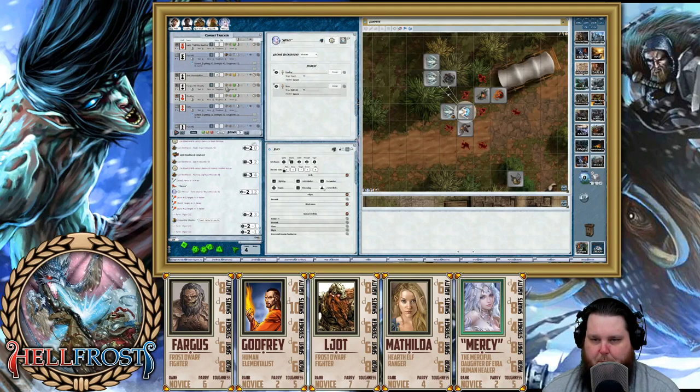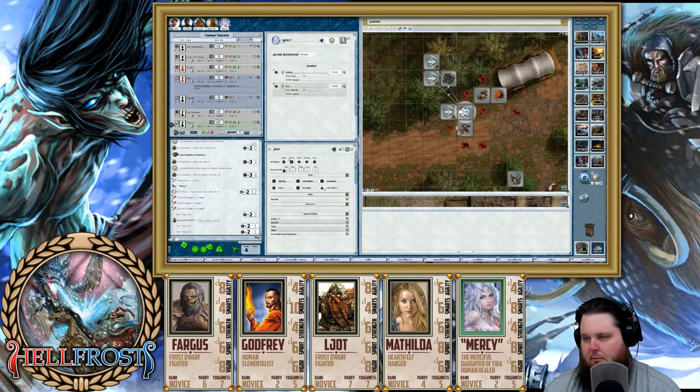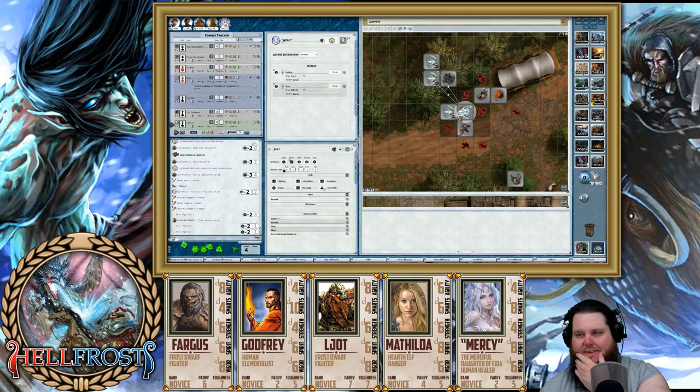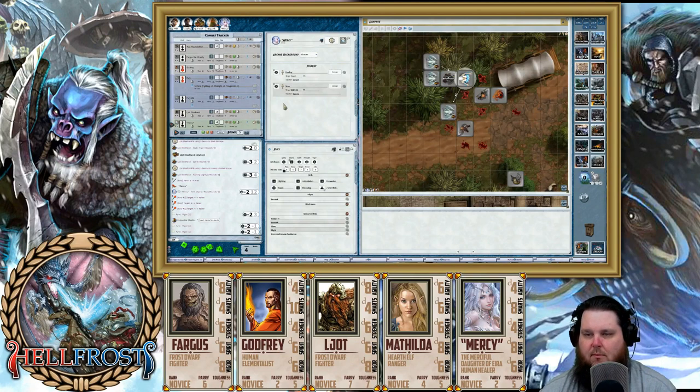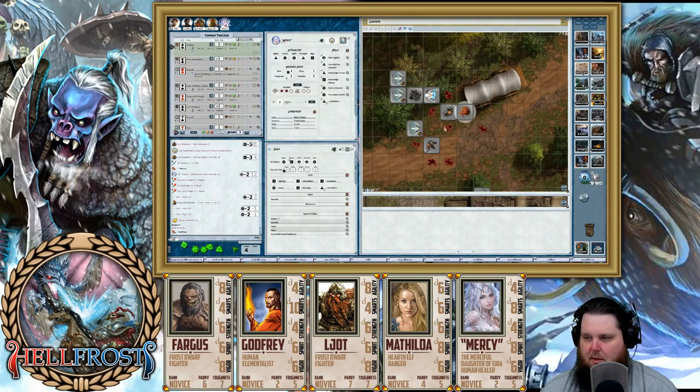Who has wounds? You and Yott. You have two and Yott has three. I can't be too selfish — I'm going to move right behind Yott. Alright, Godfrey — top of the round. Round four. What's our movement again? Your pace. If you have a pace of six, it means you can move six squares. And if you're moving through one of the squares of blood, that's double movement — it costs you two squares to go through that.